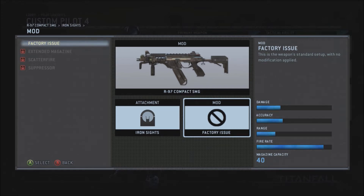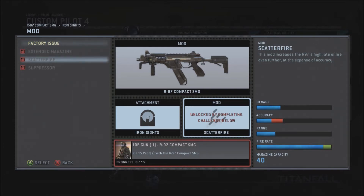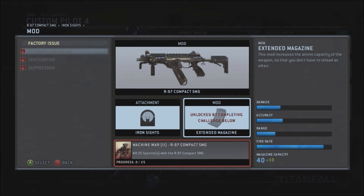You're able to customize the way you want, but at the same time still be fair. The mods for the submachine gun are: extended magazine — standard for all clip-based weapons; scatter fire, which is basically rapid fire but accuracy drops to 50%; and a suppressor. The only good mod I'd highly recommend is the extended mag.